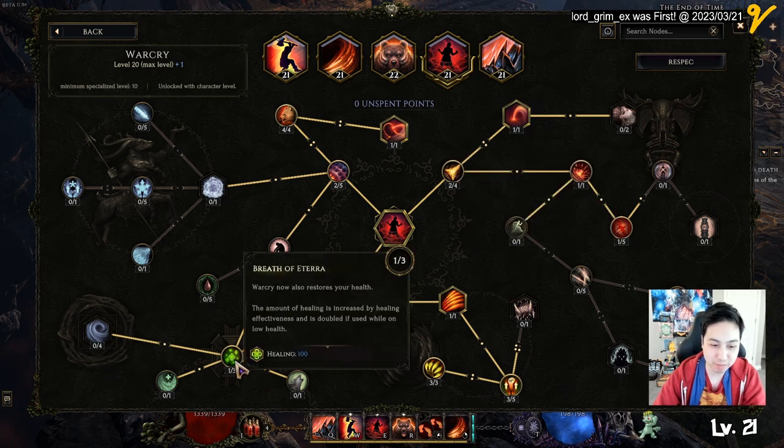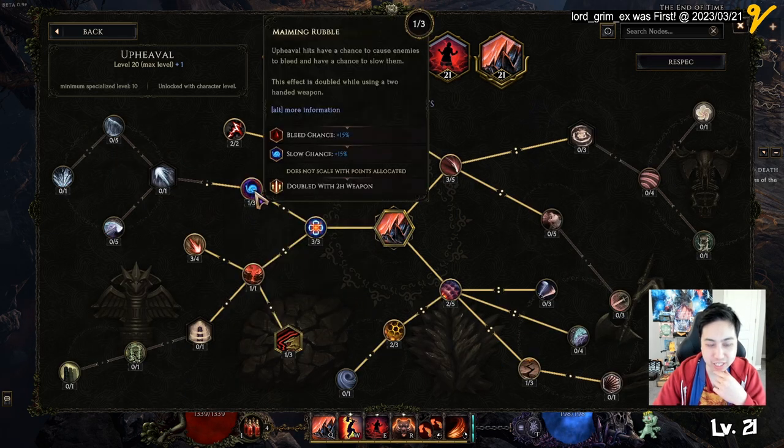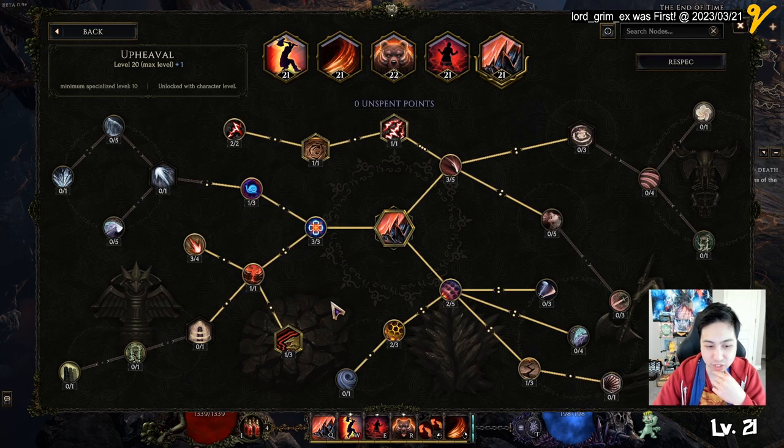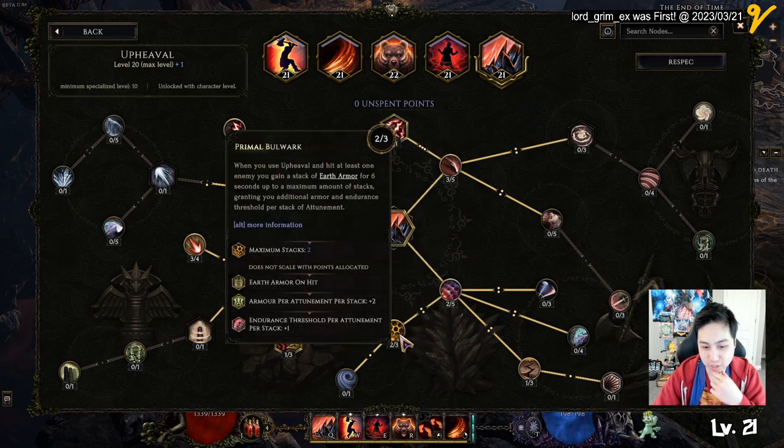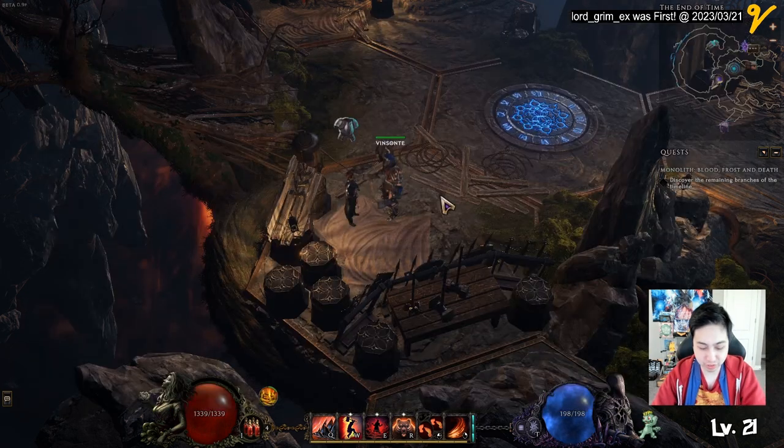I do want that bleed over like maybe this other node. This one I got - you don't technically need this one so you can get rid of it. You can also skip this one really, but it's nice to have. Also this one - you probably just need one or two stacks. That's mostly the skill-wise ones.